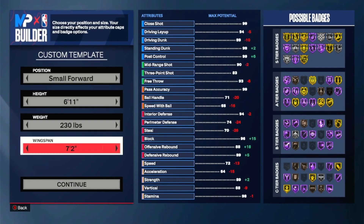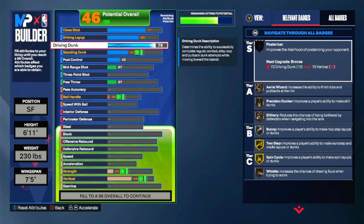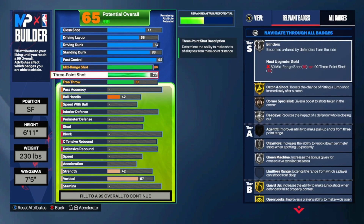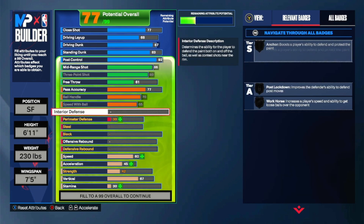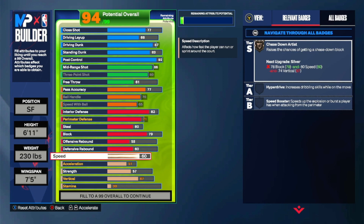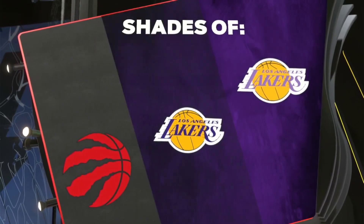This one is called Inside the Arc Score. For this one, 6'11", 237 lbs, 75 wingspan. You want to do 75 close shot, 75 driving layup, 68 driving dunk, 87 standing dunk — these always look similar because these are the perfect finishing stats for 6'11"s. 86 mid-range, 83 three-pointer, 77 pass accuracy, 70 ball handle, 65 speed with ball, 82 interior, 71 perimeter. 60 offensive rebound, 79 block, 55 defensive rebound. 70 speed, 60 acceleration, 84 strength, 75 vertical, 98 stamina.